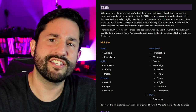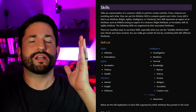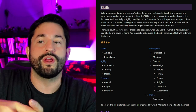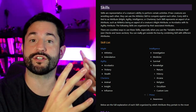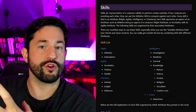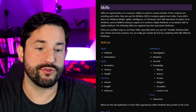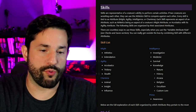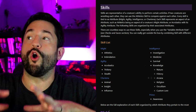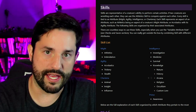If you're wondering where constitution is — why is constitution an attribute when it has no skills associated with it? Constitution is represented by Might and Agility combined together in what's called Fortitude, which represents your overall physical body. Grit represents your overall mental fortitude — how strong your mind is — with Intelligence and Charisma averaged together. Your prime modifier is your highest attribute, representing your overall experience as an adventurer and how sharp and aware you are.